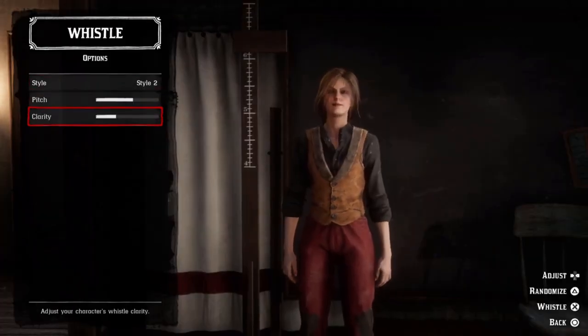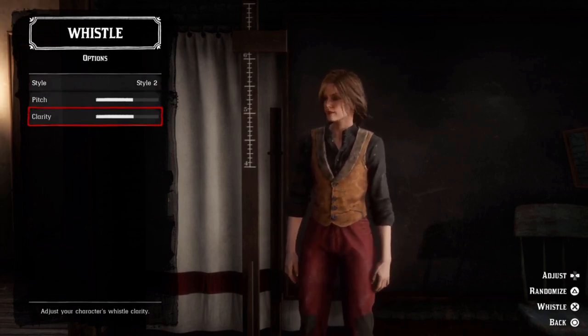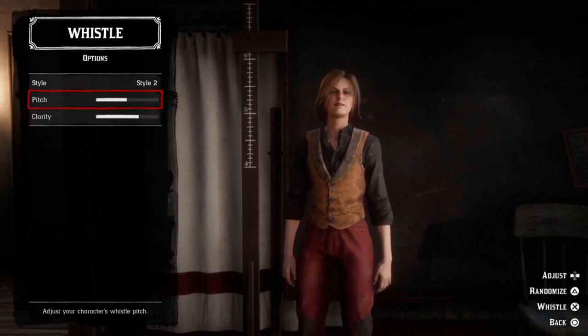After you get your character looking the way you want, you're going to be able to choose his or her whistle. You're going to be hearing this whistle a lot, so make sure it sounds good to your ears. You can change the style, pitch, and clarity.